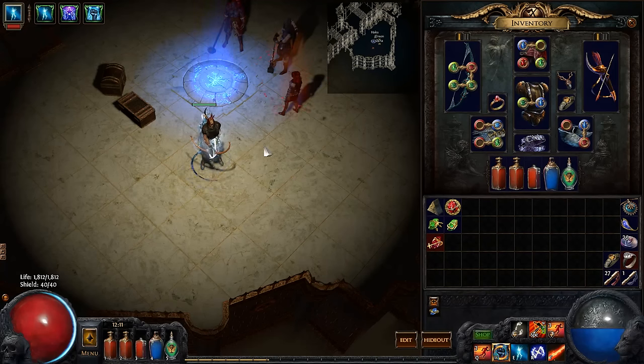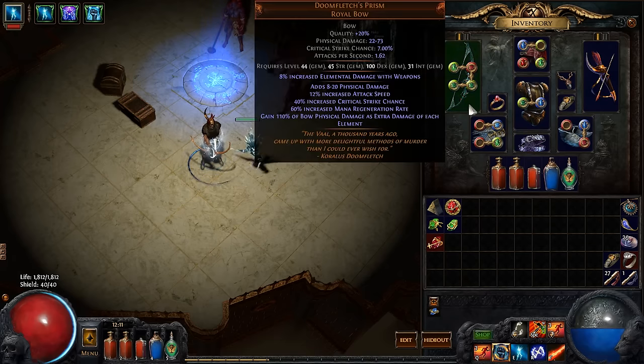What's up guys, Lifting here. I just want to show you my current belt project, what I'm working on in Prophecy right now, and it all revolves around this bow, Doomfledged Prism. I made a video not too long ago explaining this, but basically the rundown and the cool thing about this is that with the upgraded Doomfledged Prism, you gain 110% of bow physical damage as extra damage of each element, whereas the non-upgraded one, you only gain 110% of a random element.